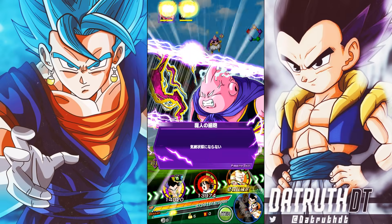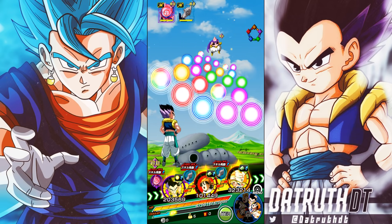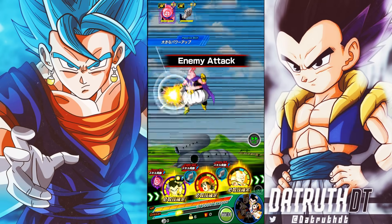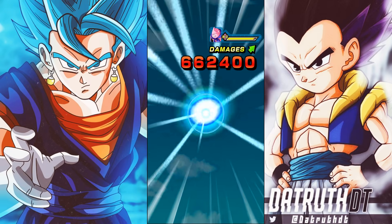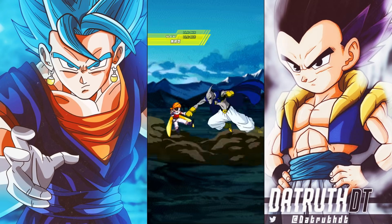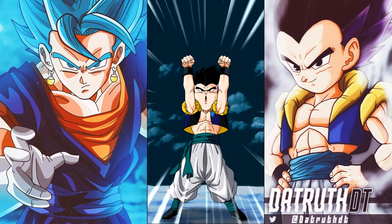Gotenks transforms starting at turn three, so we'll see him in Super Saiyan form next turn. An important note: on this team it should actually be pretty easy for him to get under 12 Ki, since both the TEQ and PHY Super Saiyan 3 Gotenks are here. This team is also going to get a lot better once the Kid Trunks and Kid Goten are awakened from the Bio-Broly movie — putting them on this team will dramatically help it.